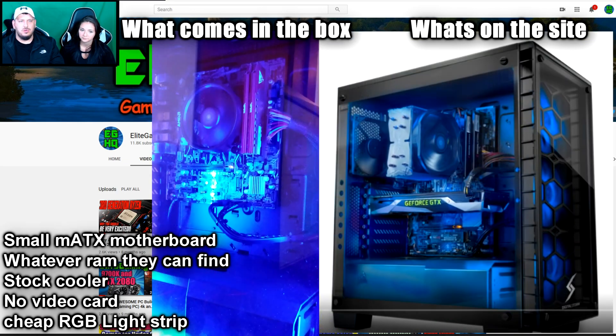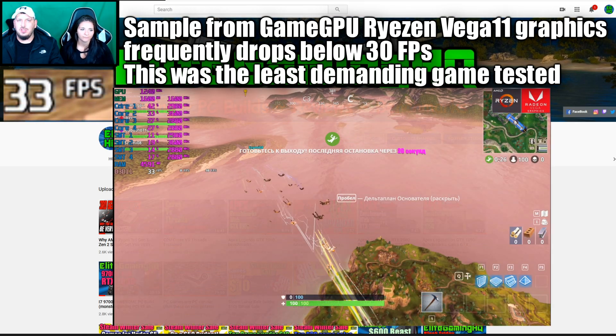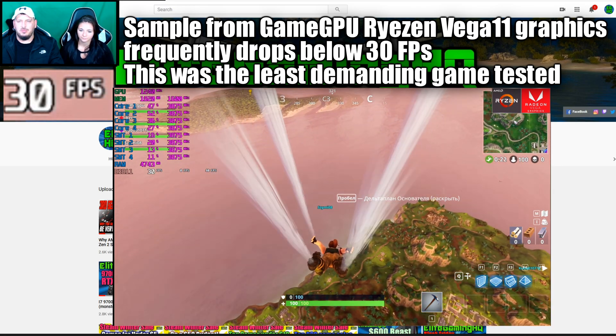First thing before we get into it, I want to look at what the website showed us versus what we actually got. I have some pictures — a lot of times they show you this decked-out PC but what you actually get is not what they're showing you. Originally I was going to compare it to PCs on my site, but there's no point because this PC had no video card, so even my $600 models would just be double the FPS.